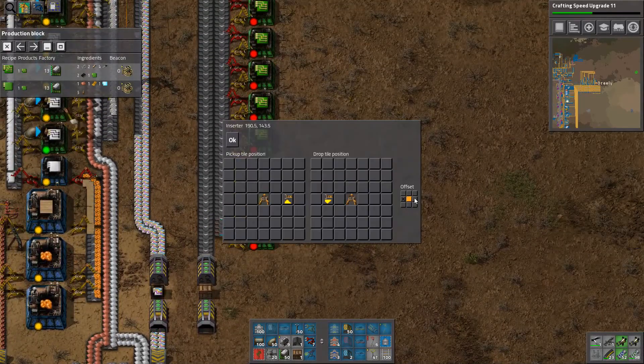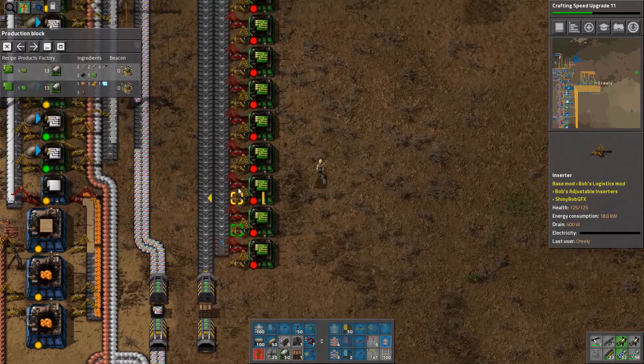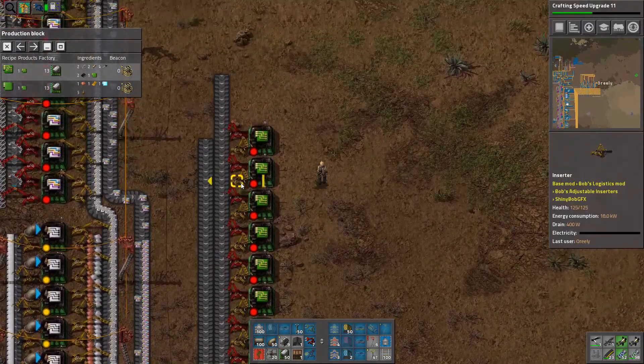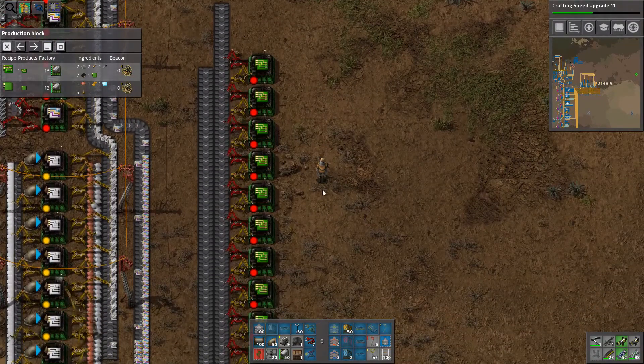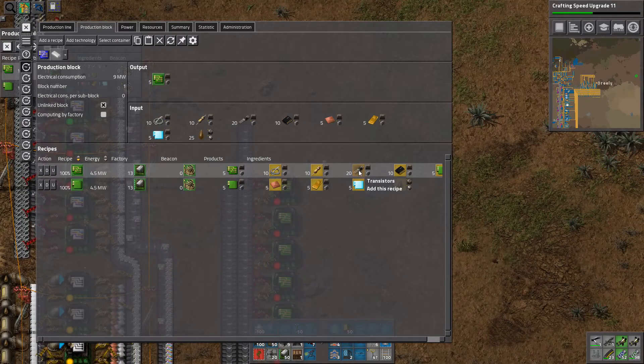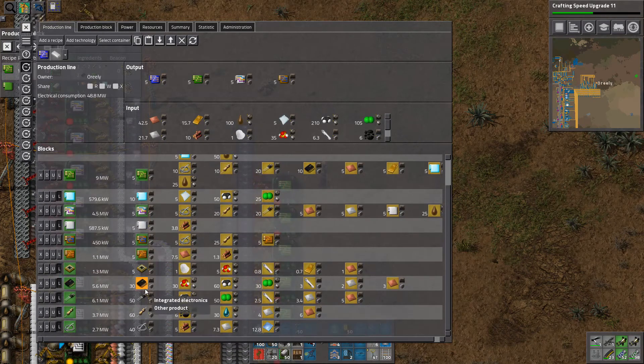Every other one will have an offset. This will be transistors and integrated electronics — only 10 of this, and I make 30 of that.